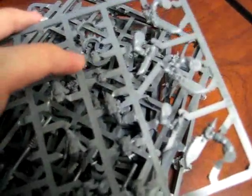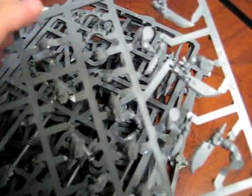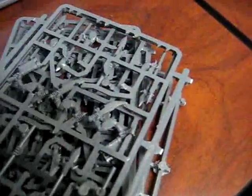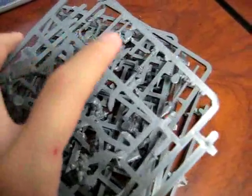Here's the sprues with the heads, choppas, human skull, an Orc skull, spike shoulder pads. Here's the supposed-to-be normal shoulder pads. Here's the bodies. More choppas, spears, and a sprue for the legs.